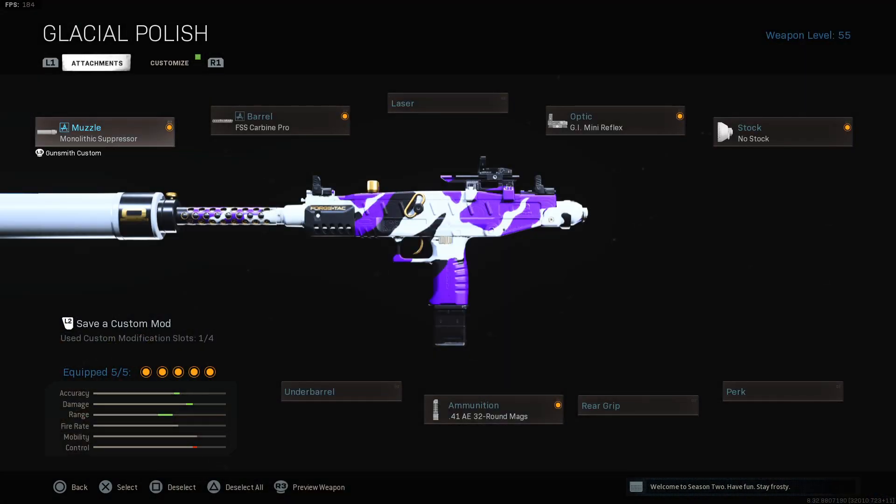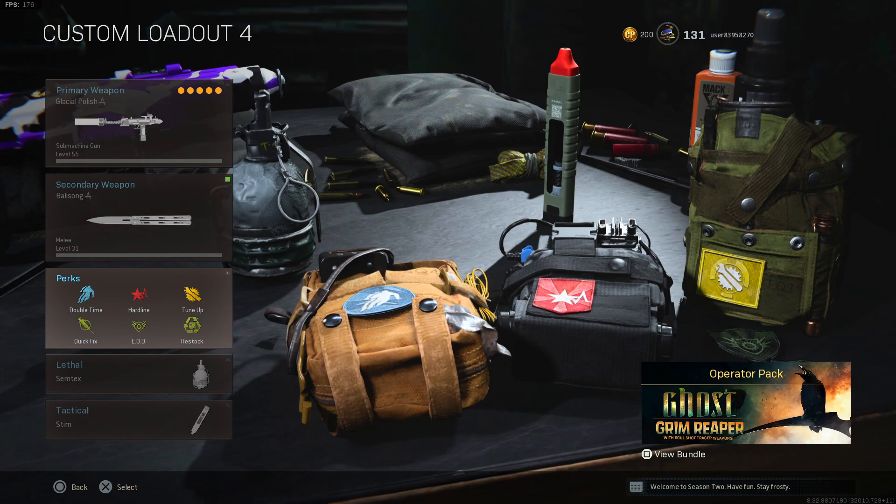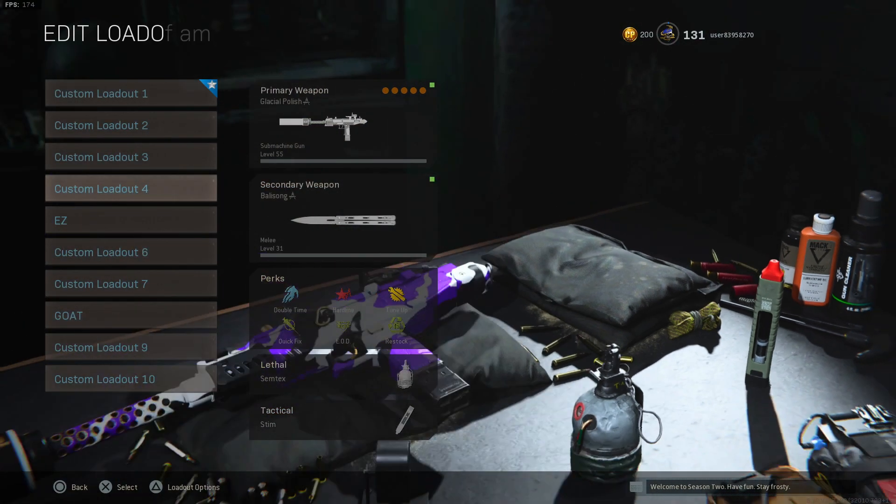Now for the Uzi: the muzzle is the monolithic suppressor, the barrel is the FSS Carbine Pro, the optic is GI mini reflex, the stock is no stock, and the ammunition is .41 AE 32 round mags. Secondary: knife. Perks: double time, hardline, tune-up. Lethal: semtex. Tactical: stim.